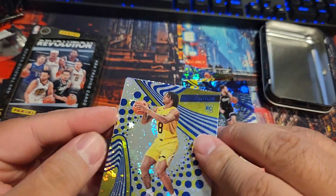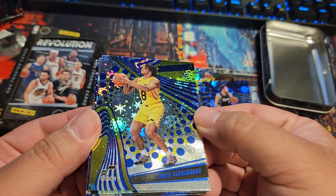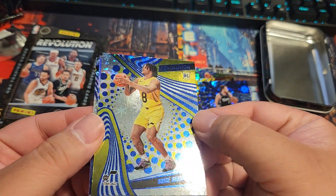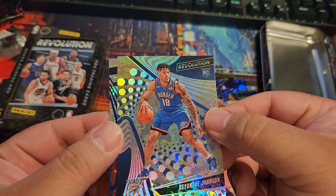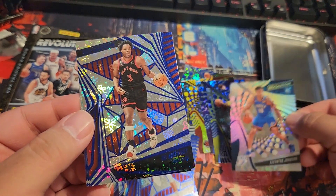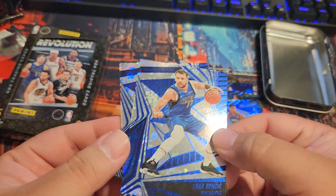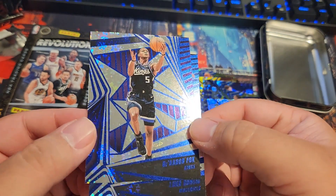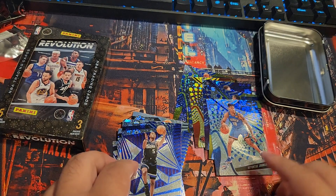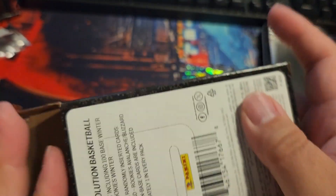This one has two rookies, this one has one. I can't see a Bryce Sensabaugh rookie card. Also Keontae Johnson, OG Anunoby, Luka, and De'Aaron Fox — I had to look at the name, didn't want to guess and get it wrong.